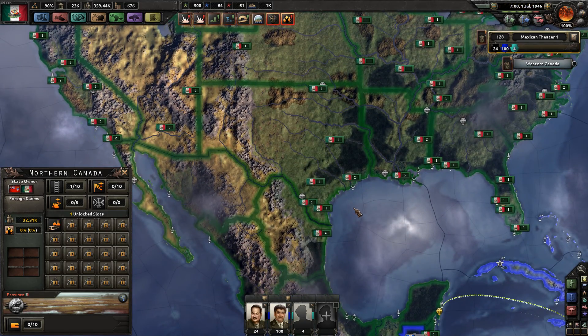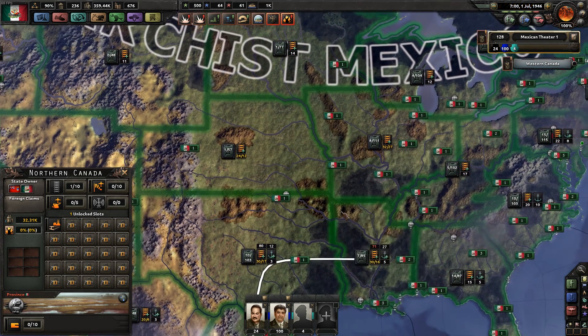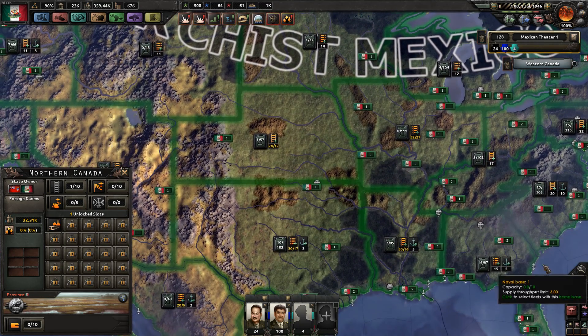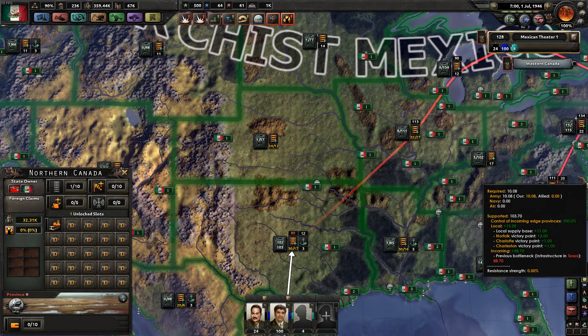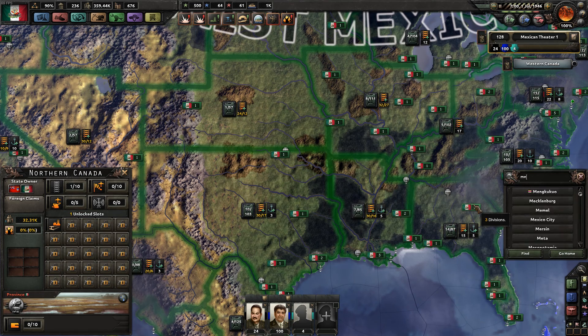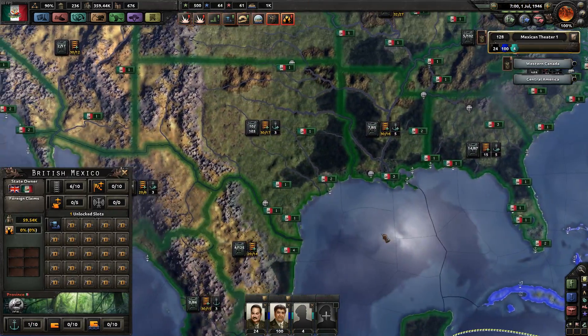If you're a Europa Universalis or Victoria 2 player, this is not new information. But it's very useful if you hear about an event in the world and have absolutely no idea where it is. This is the Find icon — the hotkey is F, or you can click the magnifying glass. For example, if you type Mexico, you get cities, states, and countries. You can search for something like British Mexico and jump straight to that state.